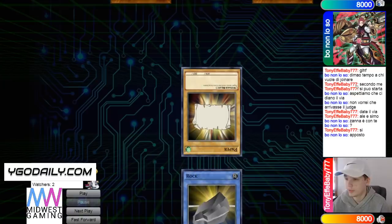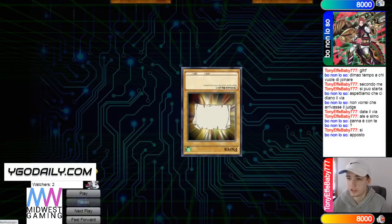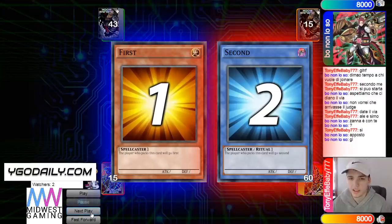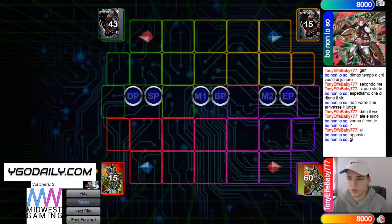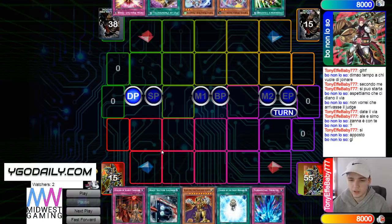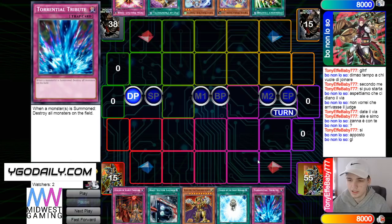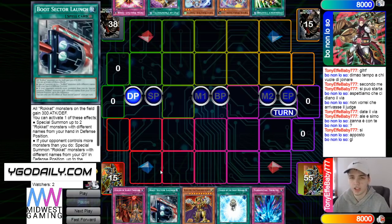I can't read what they're saying, but we're going to see Bon Non win the Rock Paper Scissors, so he's going to get to the side and choose to go first. It's 43 vs. 60. Opening hand is Scarlet, Boot, Golden Lord, Charge, TT. So he's playing the Rockets in this, which is Chaos Ruler or Savage.